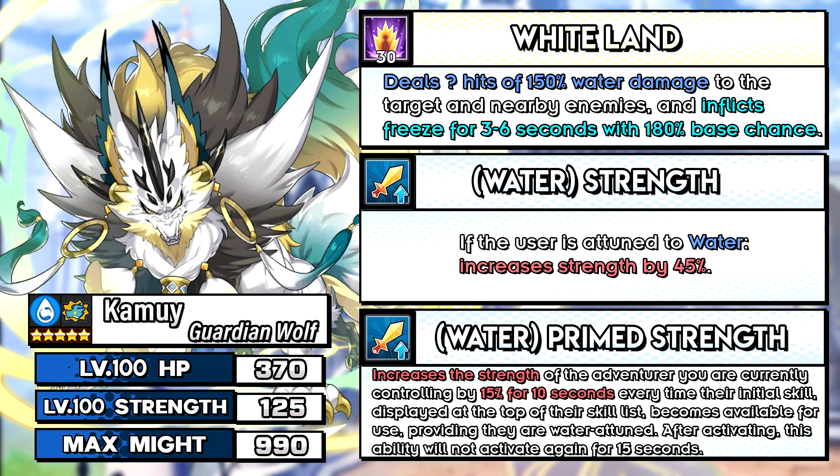The new water dragon is Kamoi. He's a prime strength dragon just like Kagusuchi and Hastur. These dragons are just okay in co-op but excel in solo content such as Mikro Gauntlet. You can put multiple Kamois on your AI allies and all the prime strength buffs will funnel onto your control character. Kamoi is even less valuable than the prime strength dragons of other elements, because flame Mikro Gauntlet is considered the easiest among the 5 elements.